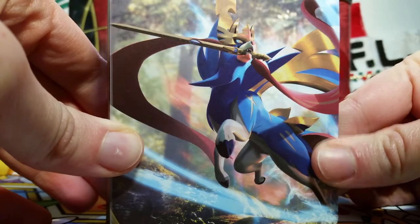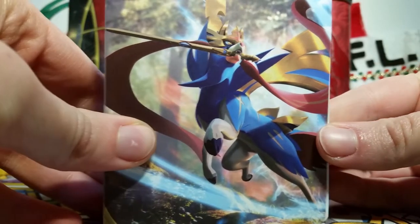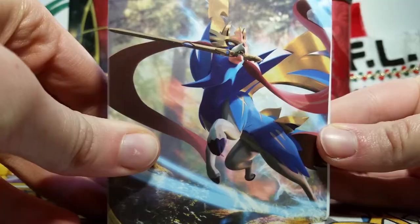First off, let's take a look at this awesome mini binder. This has Zacian on the front and Zamazenta on the back, as you might imagine, for a Sword and Shield mini binder. I love these so much, especially to put my promo cards in.